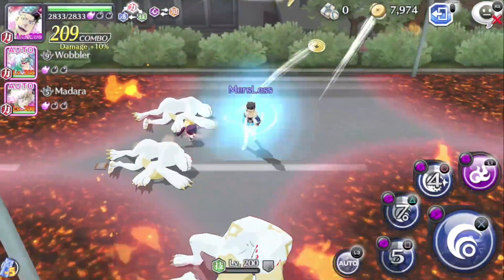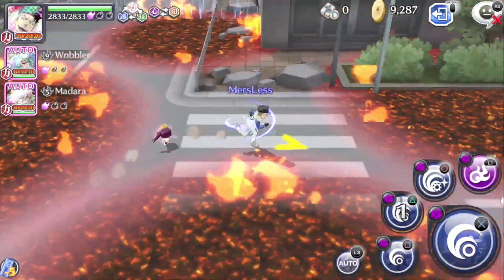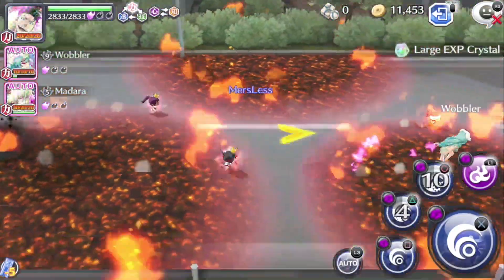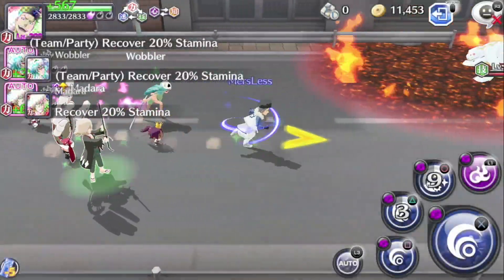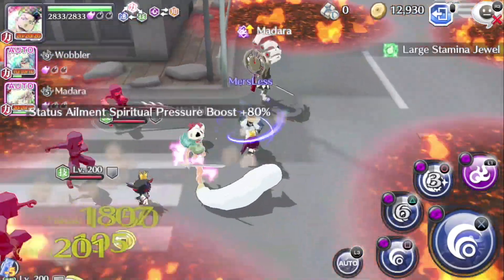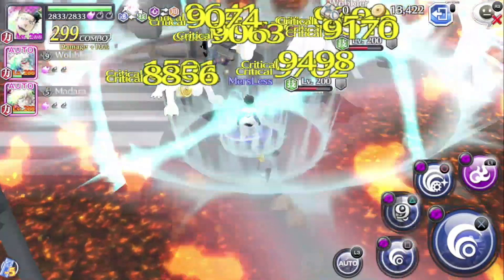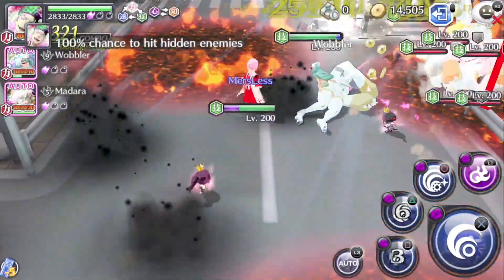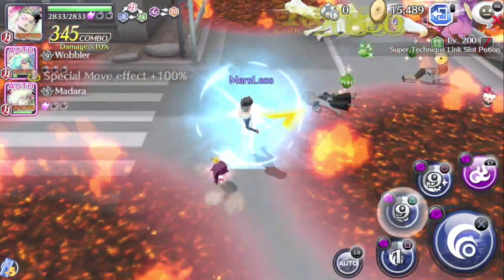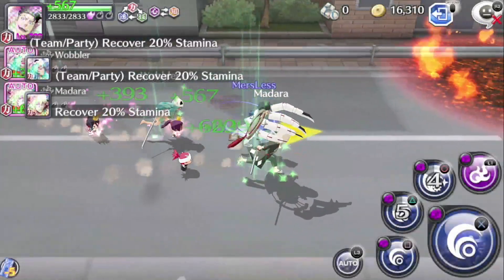Obviously if this unit does have a Killer active, he would be doing a lot more. What this unit has in two Killers is just great — Soul Reapers and Arrancor are some good killers to have, and he'll mostly fight those types of enemies. He is better off going up against Soul Reapers just because his passive does have a 50% chance to dodge their attacks. So the best enemies to take him up against are Soul Reapers. That's pretty much it — pretty much cleared everything except for some dodge moments since there are some enemies in here.